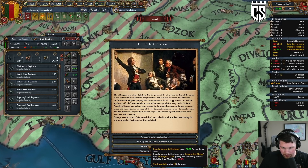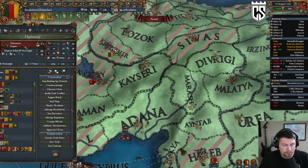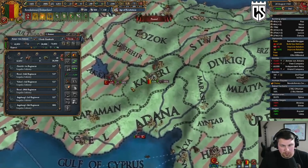Gaining revolutionary zeal for stability cost — I want these guys in power for the discipline. It's too strong not to use.